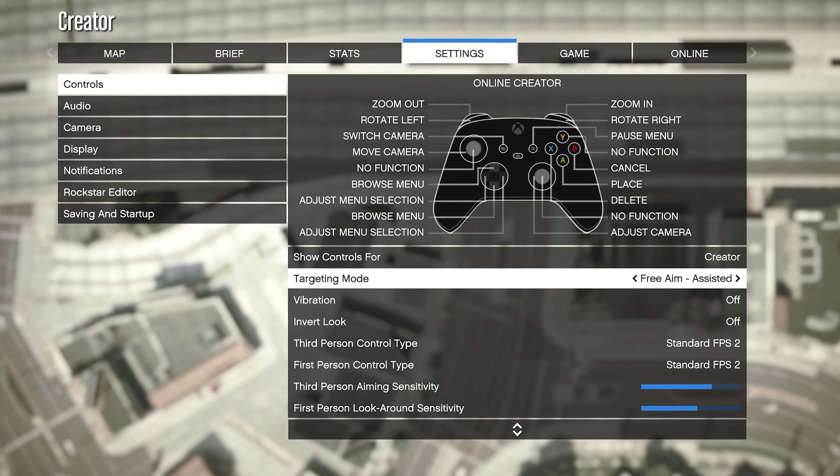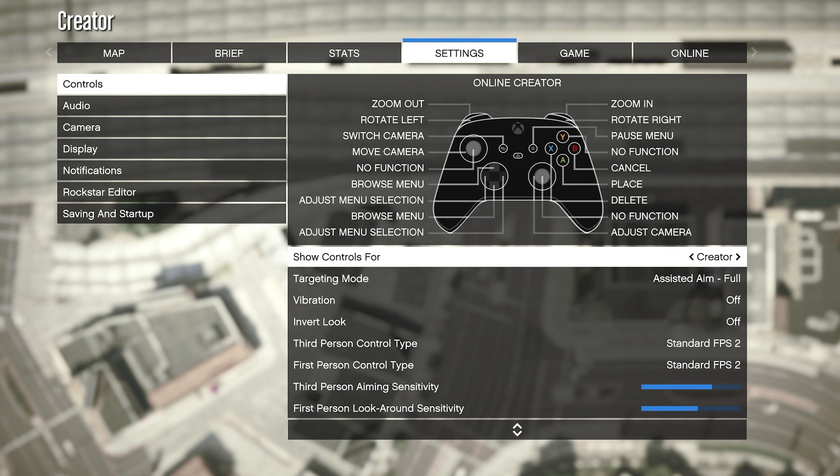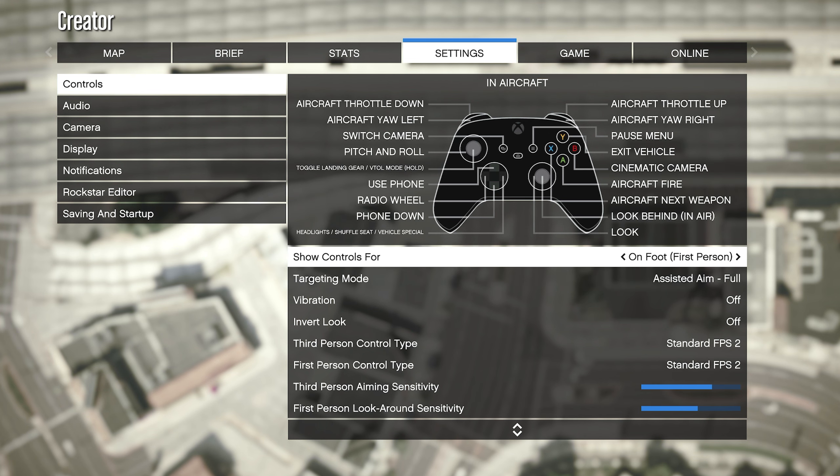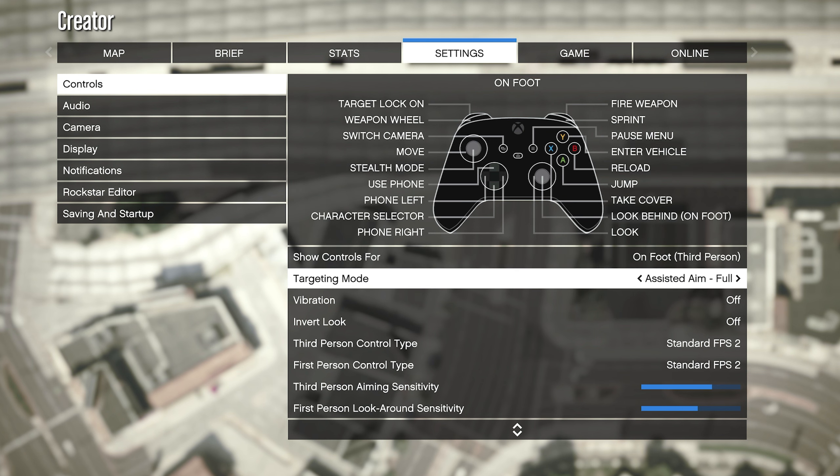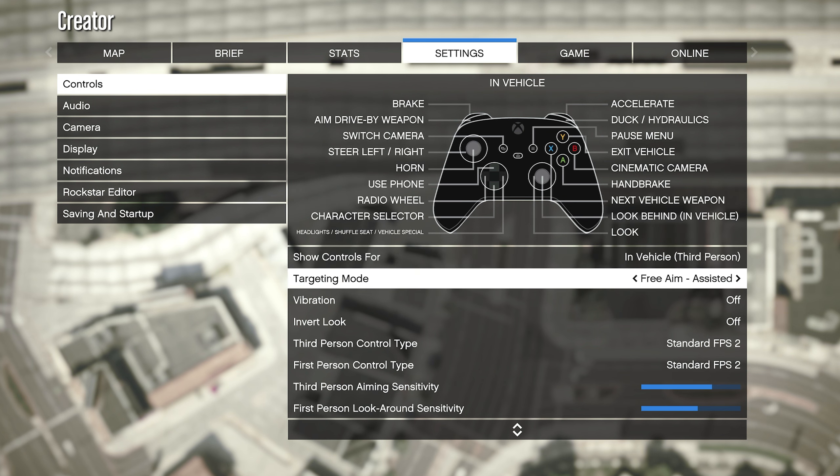Most of the time in GTA Online, to make it really easy for myself, I just play in Assisted Aim Full. If I do any missions or survivals, this just makes it so easy. But if you guys wanted to play in the free aim lobbies and really challenge yourself, this is where you can change this.